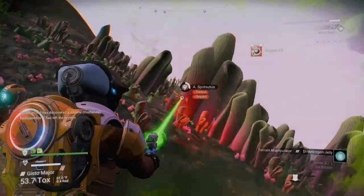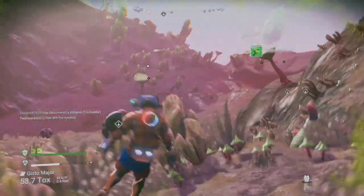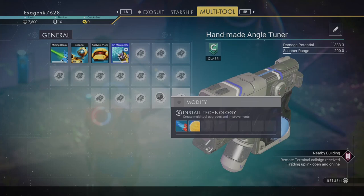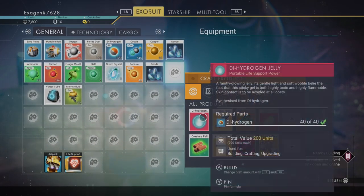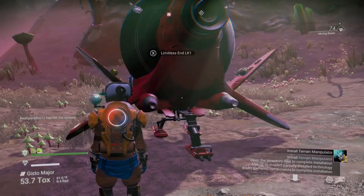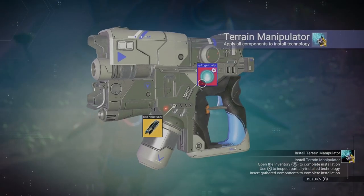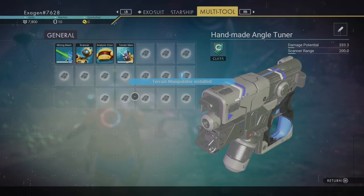I'm going to keep going around, definitely getting all the oxygen, all the carbon, because those carbon nanotubes depleted me. Let's go in here. Let's make dihydrogen jelly. And terrain manipulator installed — look at that!